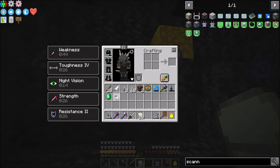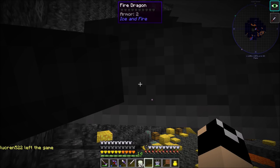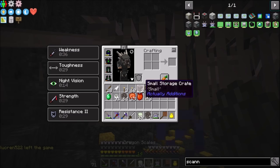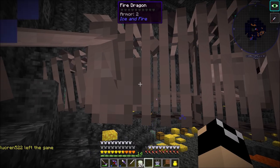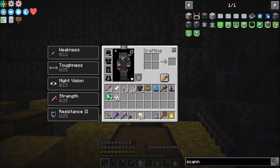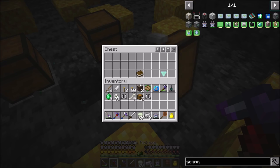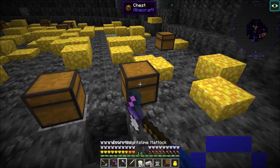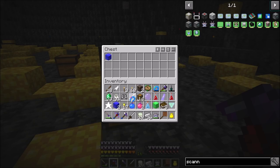No egg again — am I legitimately that unlucky? Look at the damage to my Nano Suit, how much energy that fight took. Those tier five dragons do a lot of damage — they're extremely dangerous. Found another Band of Aura, that's useful. At least now we know we can easily run around and find dragons fairly easily. I still have to find some frozen stone so I can scan for frost dragons.